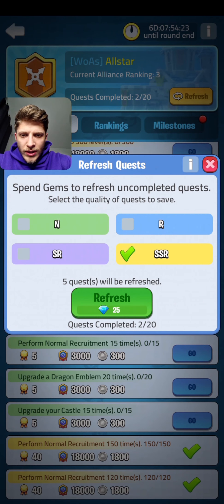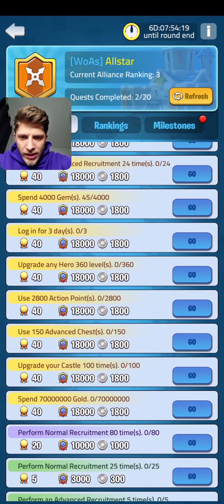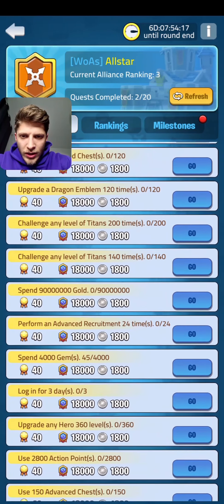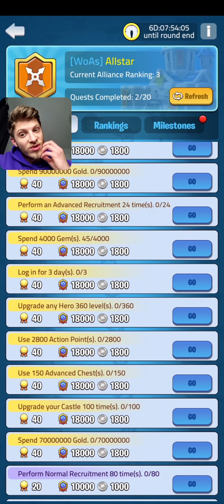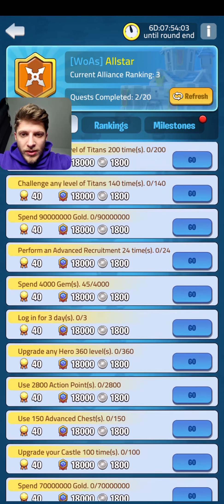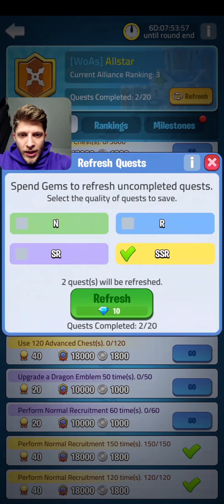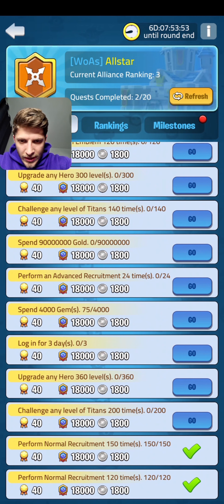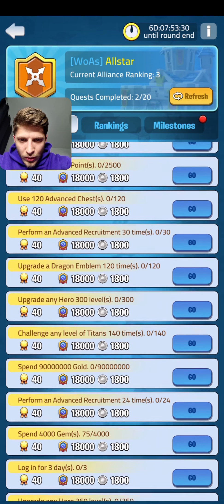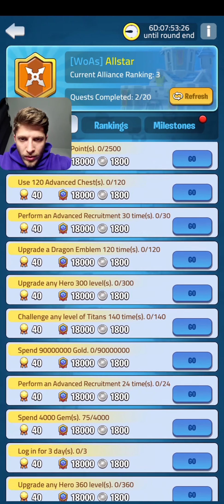We have other double tasks, let me refresh a little bit more to get rid of those green and purple ones. Castle 100 times — I have that 120 times. No, I don't have it — I'm gonna spend even more gems on this. Let me refresh more because I still have two-one-zero.